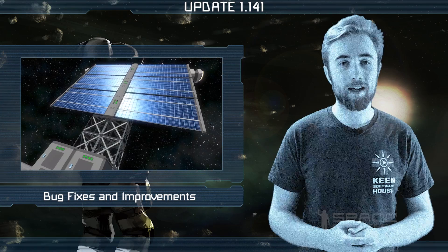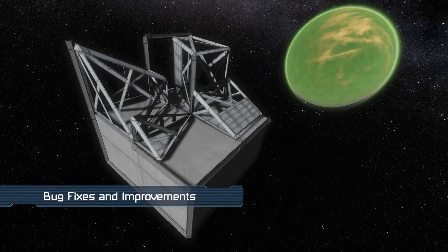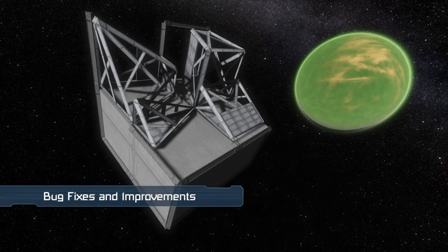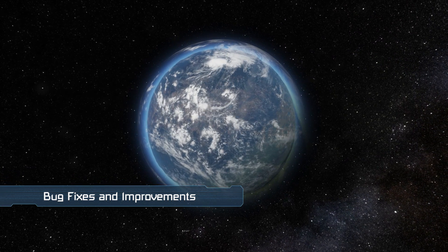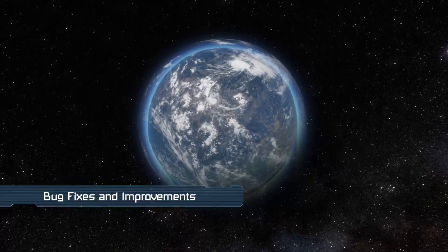Bugs fixed this week include projected antennas broadcasting incorrect construction stage orientation for some blocks, cockpit toolbar issues, and the control hints cube being stretched. We've also fixed a number of crashes caused by last week's changes to planetary code.